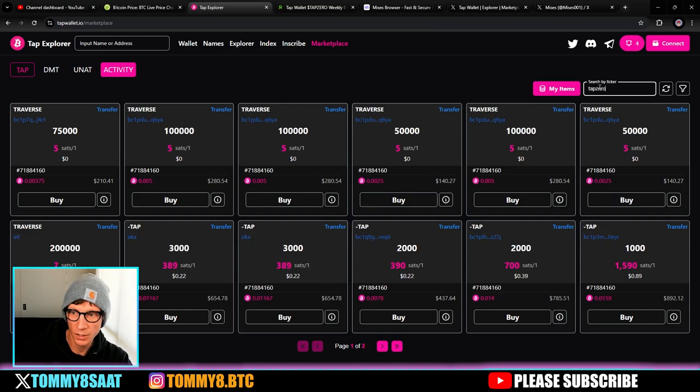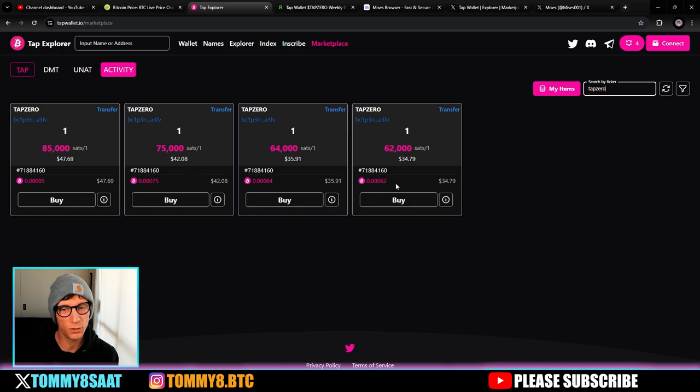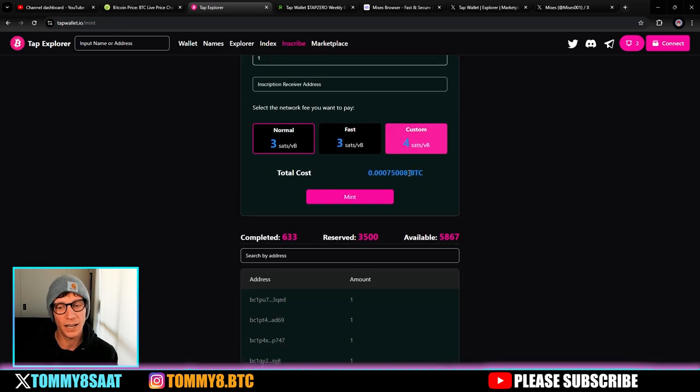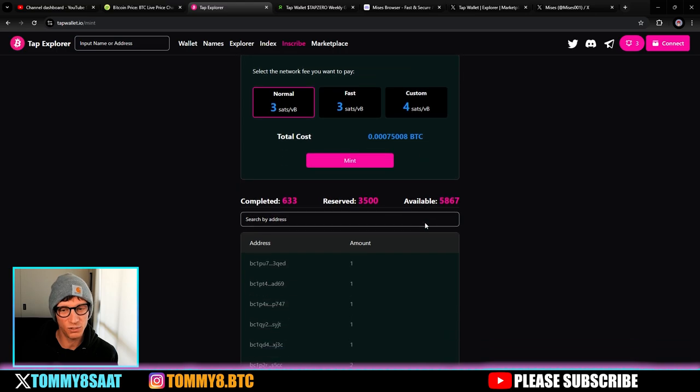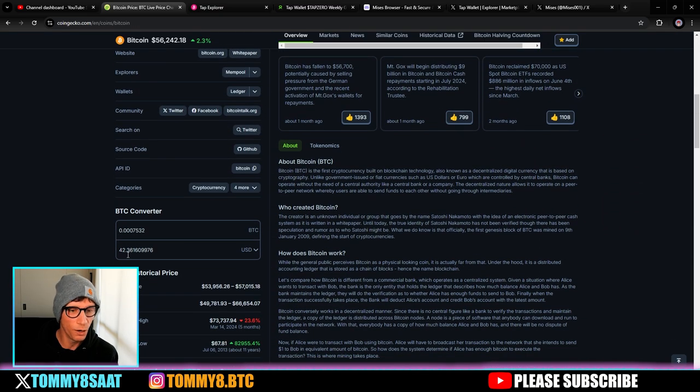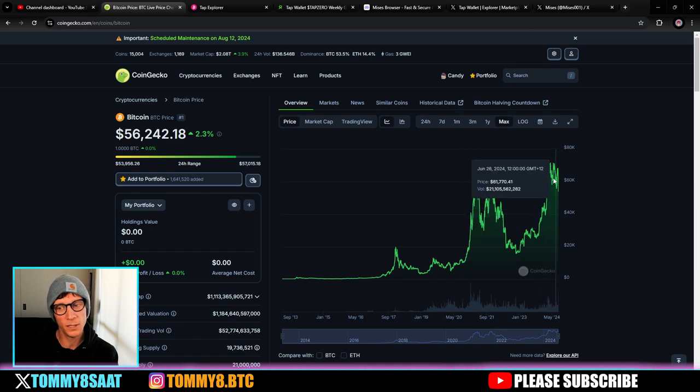Let's search for the TAP Zero token — it's a pass token and the first privileged authorization token mint. That means if you want to set up a token, you can set the whitelist details and all the different parameters. Just like the UNATs did with Royals on mscribe, this is the first TAP token of this kind. There are four listed for sale — you can get one for around 35 USD in Bitcoin. There are still 5,867 available to mint, but the cost price has recently increased to 0.000075 BTC, which at current market rates is around $42.